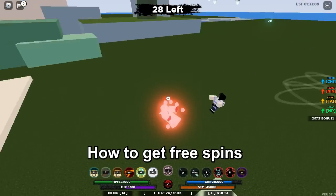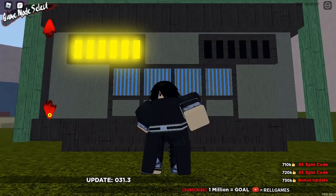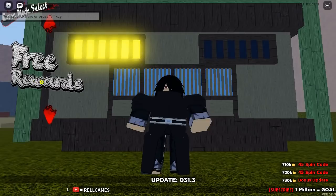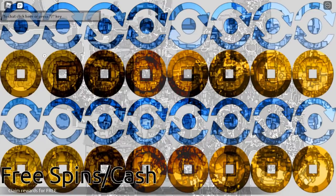So without further ado, let's get to the main topic of this video: how to get spins by doing absolutely nothing. Once you are on the main screen of the game, go to the free rewards section. Many players don't know about this — it's not really a game mode, rather it's a place to get free spins as well as coins easily without playing the game.